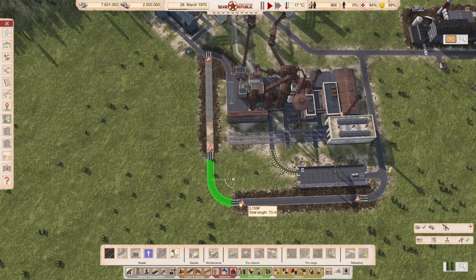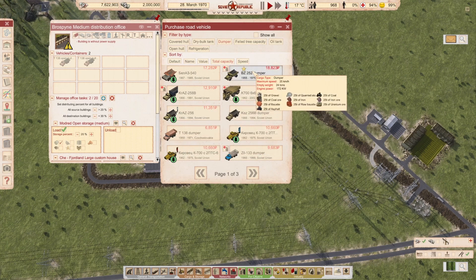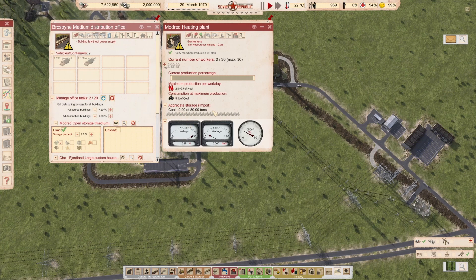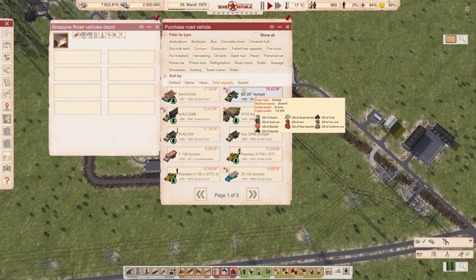Now I can buy a dumper. Going for speed first — actually, capacity might be better. This is a vanilla one, pretty slow at 35 km/h but it carries a lot. Actually, instead of using the distribution office, I'll have one dumper dedicated to unloading here, since we have 80 tons of storage. So let's abandon that plan — buy one dumper and put it on a line.